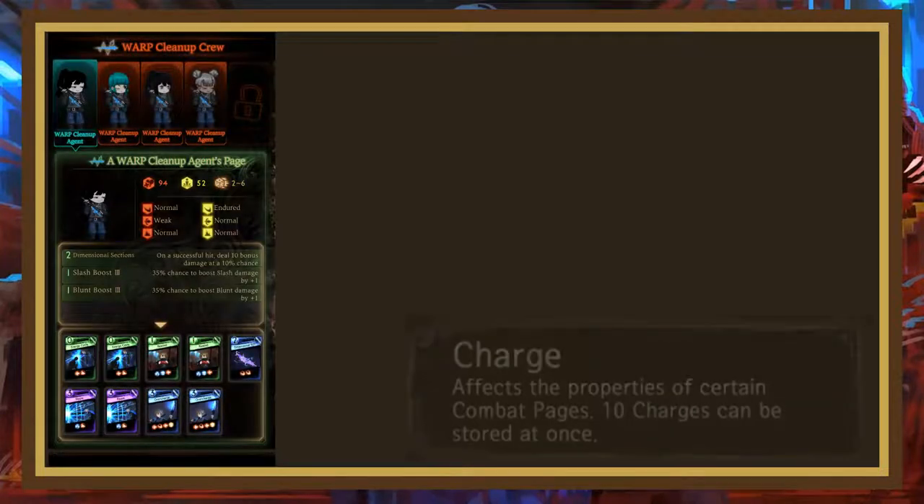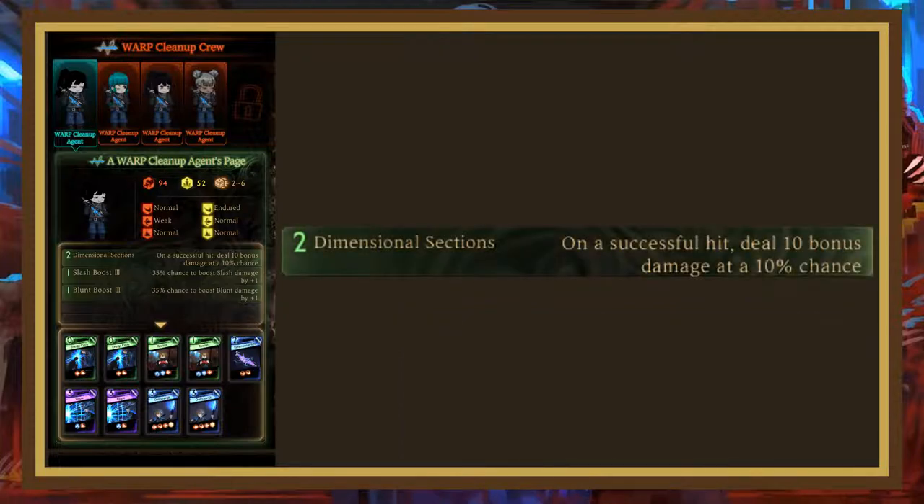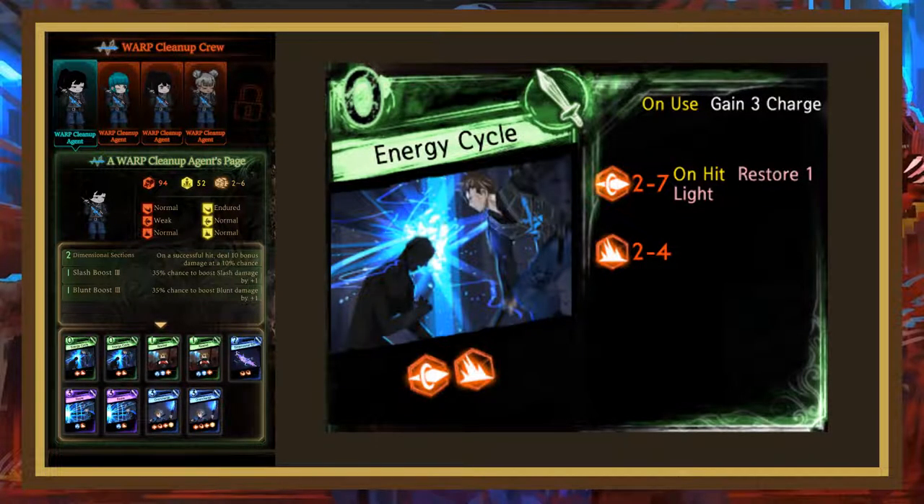Now let's move on to the Warp Cleanup Crew. This reception introduces the charge archetype, which we'll be seeing more of as the game continues. The enemies' only passive gives them a 10% chance to do 10 damage on hit, averaging out to around 1 universal damage boost — it doesn't synergize with charge at all so there isn't too much to say. Energy Cycle is an interesting case: it has 2 offensive dice, which can be desirable on a light regen card because they often free hit, but since its rolls are low and it doesn't have a defensive die, it's hard to clash with — especially since the light regen is on hit instead of on use.